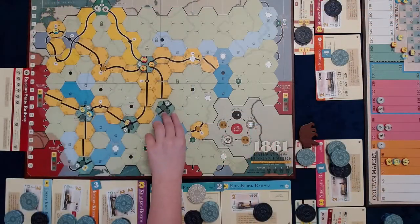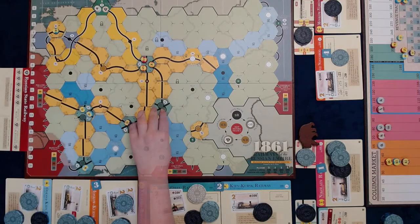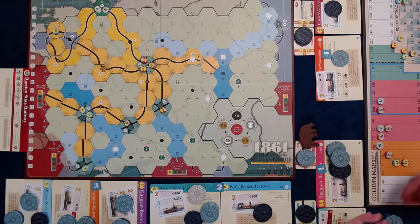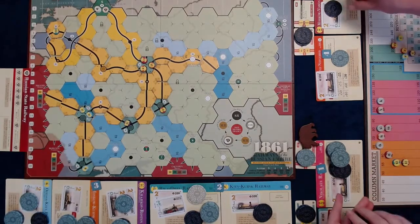The MV operates — upgrading its home city with a K-Tau at I13. It runs a 2-train for $80. The stock price goes to $60. It does not purchase a train.